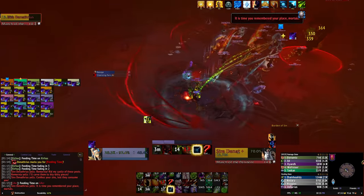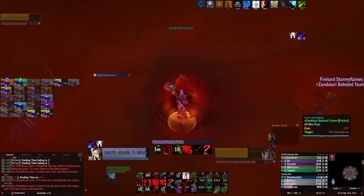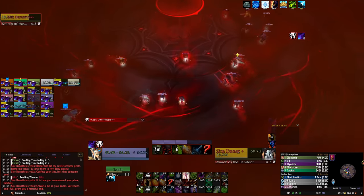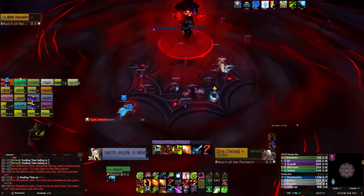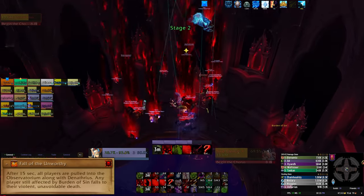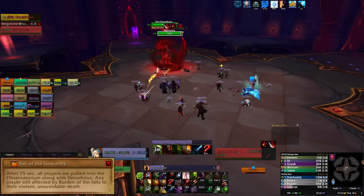At 70% health, you will trigger the first transition. Everyone will be picked up and thrown to the edge of the room. You have to make it towards the middle, but don't try to jump down the gap. You can't use any abilities in this intermission and your movement speed is slowed for each stack of Burden of Sin you still have. If you don't clear your stacks in the first phase properly, you won't be able to reach the middle of the room in time. If you don't get to the middle before the intermission ends, you will instantly die.